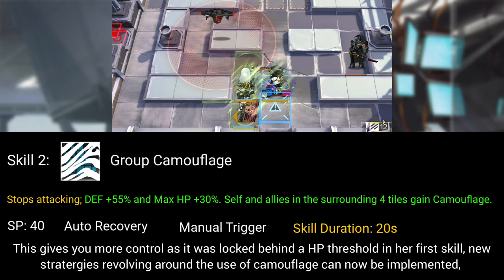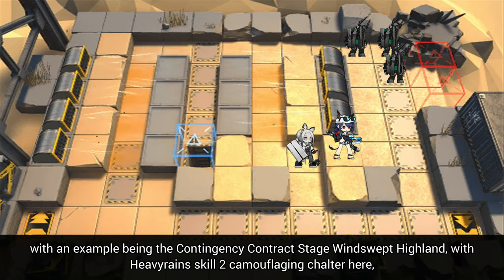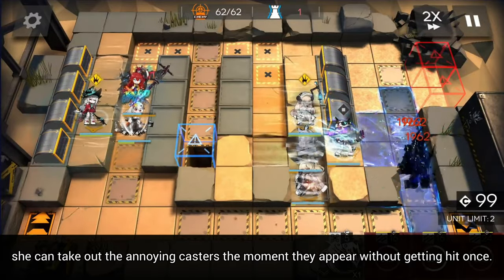New strategies revolving around the use of camouflage can now be implemented — for example, in the Contingency Contract stage Windswept Highland. With Heavy Rain's Skill 2 camouflaging Chalter here, she can take out the annoying casters the moment they appear without getting hit once.